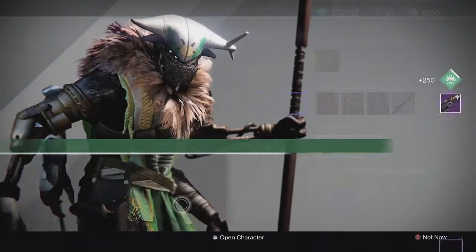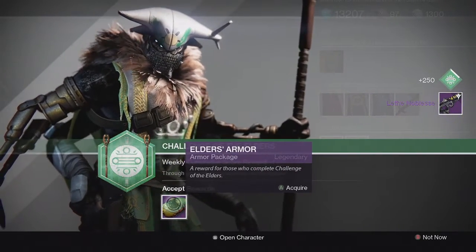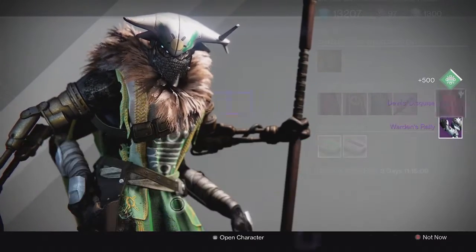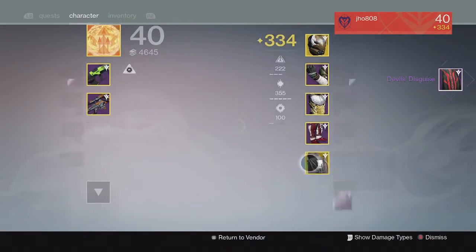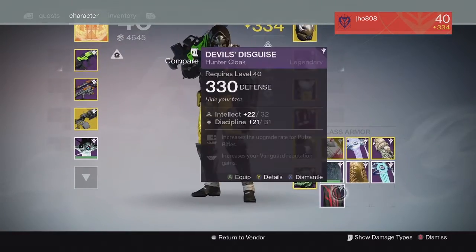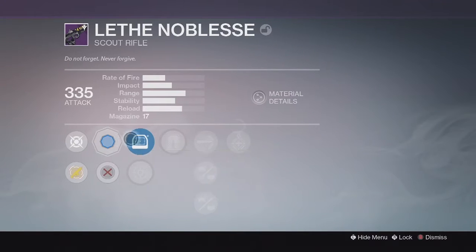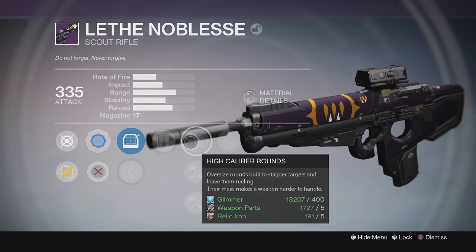Finally, on my last character my hunter — for the elders weapon we got Lift No Bleeds, the scout rifle, and for armor we got some gauntlets. I also ranked up House of Judgment on this character and got just a cloak, not really the greatest drop. I think everyone would prefer a weapon over that.